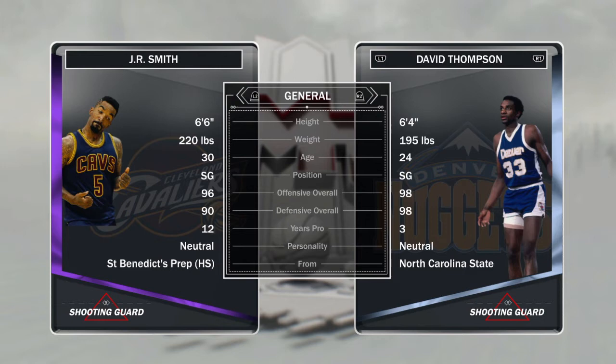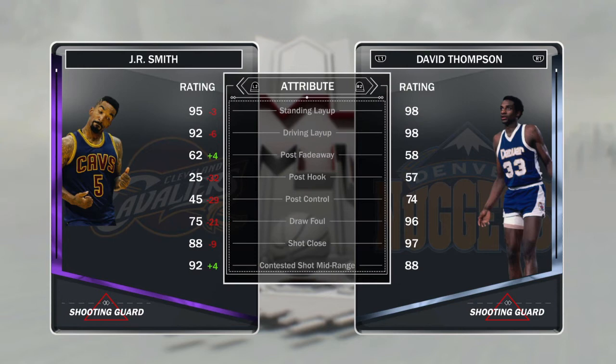Today we have this Amethyst JR Smith that they just dropped today. The day I'm recording this, it just came out today and it's looking like it's gonna be the cheesiest card on my team. Let's take a look at it right off the bat.